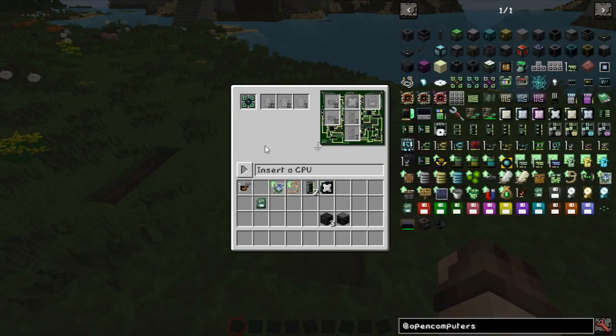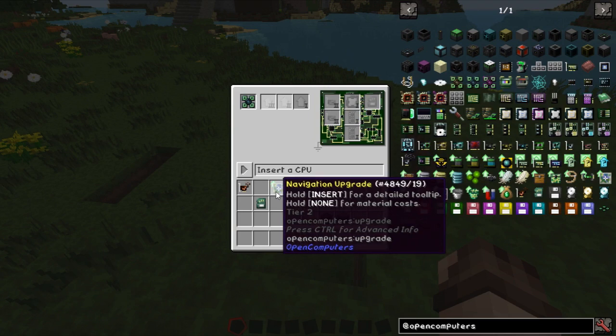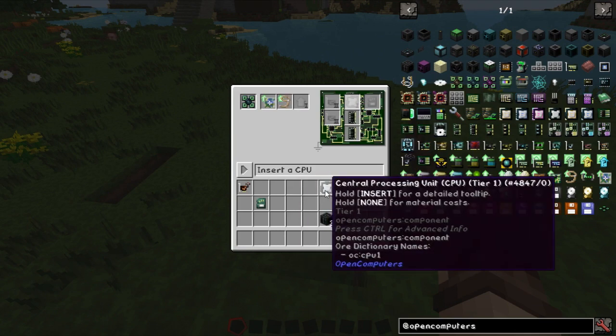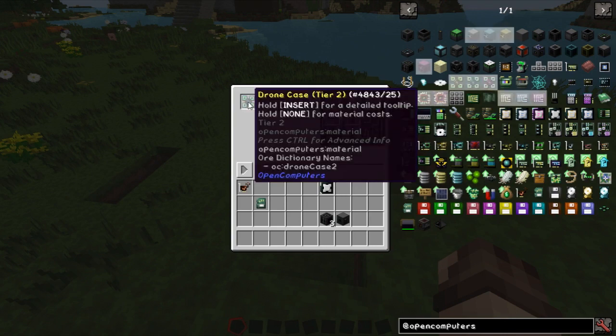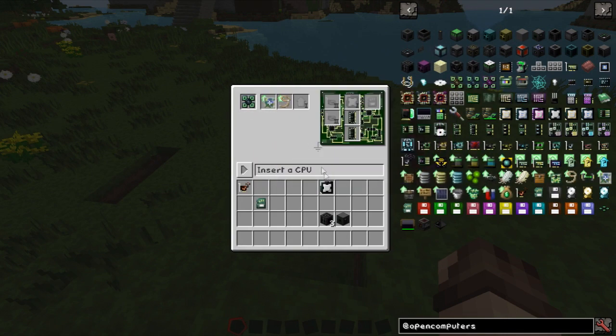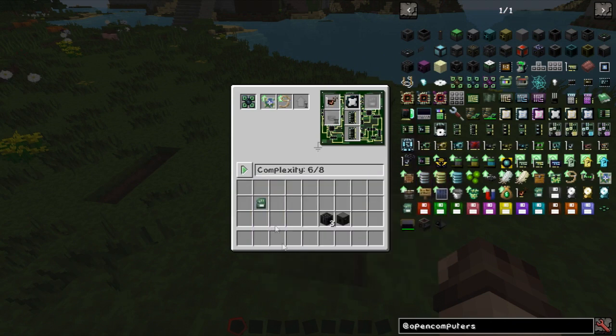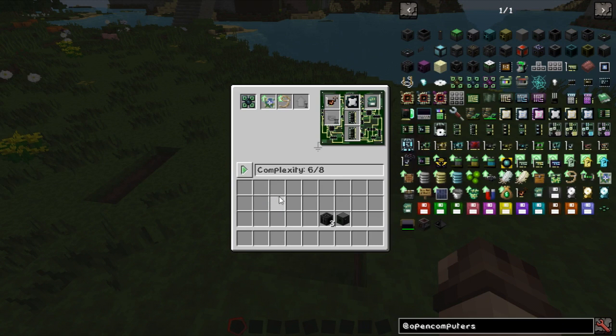We'll stick in our drone component — I've already set up a drone in here. For what I'm planning, we're going to need a navigation upgrade, a leash upgrade, some memory, and a CPU. For some reason, the maximum level of tier CPU you can put into these guys — even though it's a tier 2 drone — is tier 1, because of the navigation upgrade. We'll put a wireless network card in here. We could put a link card in as well, but that uses a lot of power we don't want. We'll put our new BIOS in there and compile — since we're in creative it gives it to us straight away.